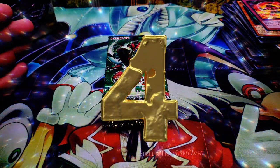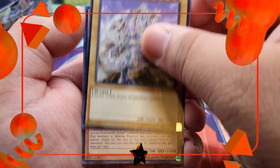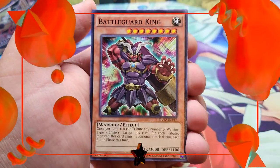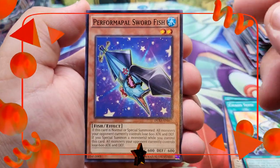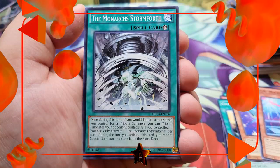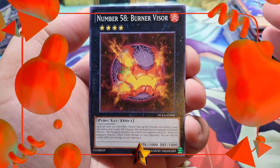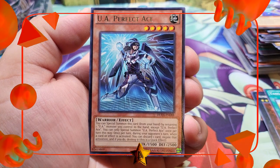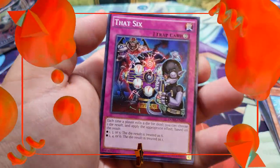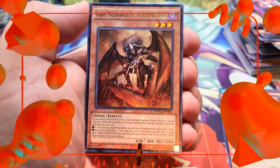Winner number four — can you be the one that pulls the ultimate rare? I really want that El Shaddoll Construct. We got Satellaknight Altair and Artifact Chakra to start. Pack two: Pop-Up, Battleguard King, Chaos Seed, Performapal Swordfish, UA Mighty Slugger — our first UA card — and The Monarchs Stormforth, a great common. Pack three: Super Heavy Samurai Big Brawler, a Satellaknight, Number 58 Burner Visor, Yang Zing Prana, and UA Perfect Ace — our second UA card! Nothing in the back though — no fire yet for winner number four.